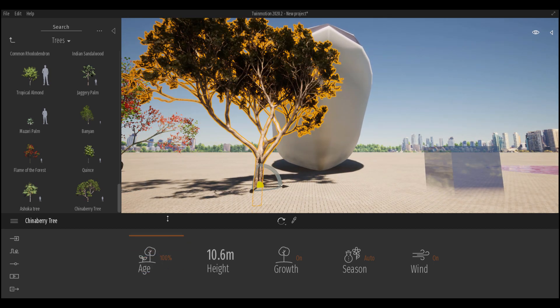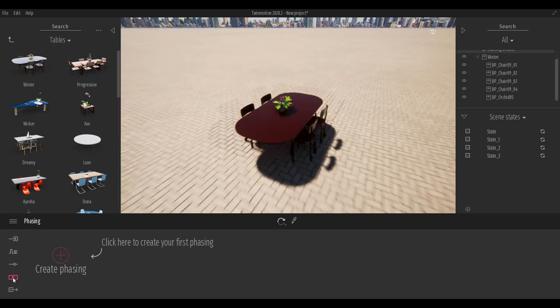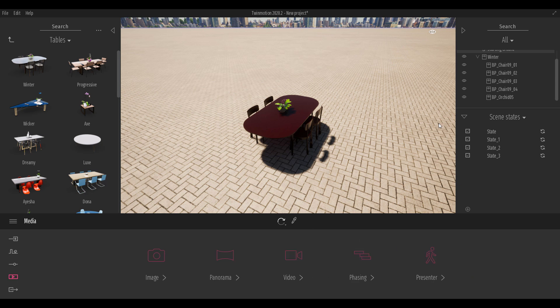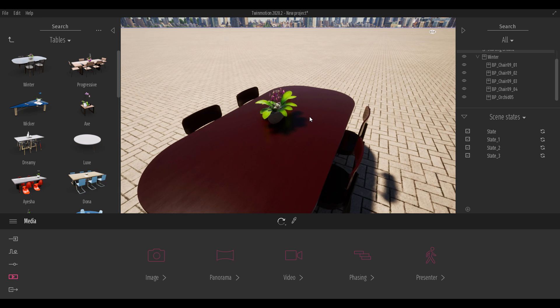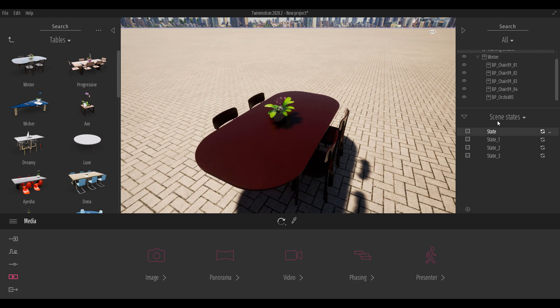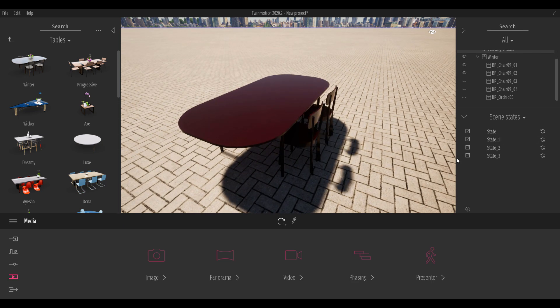One of the last major updates is to the phasing tool. Phasing has existed in TwinMotion for a long time, but it has been significantly improved. The phasing tool now gives you more opportunities to direct your scene, construction progress, and workflow however you want. It has also been renamed — it's no longer called 'phasing' but is now called 'scene state'. Multiple states have been created to represent different stages of a scene.